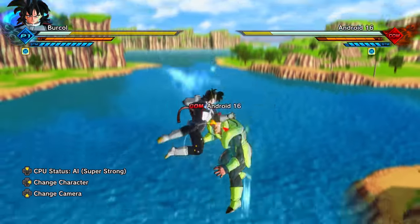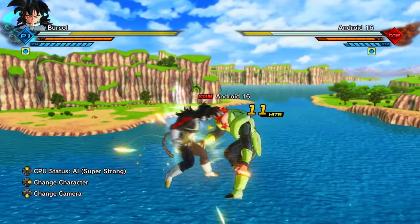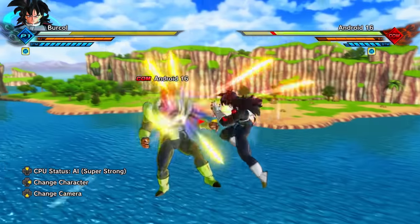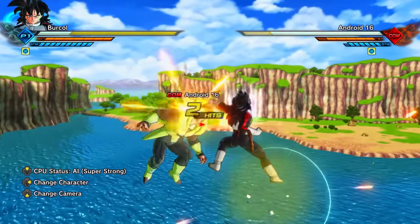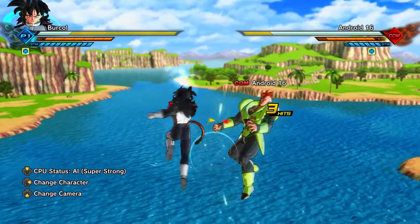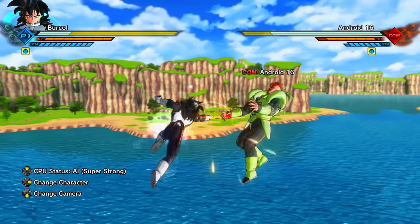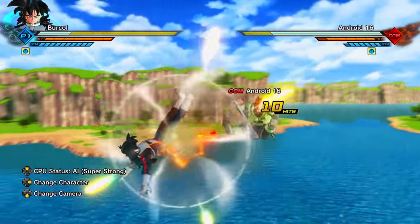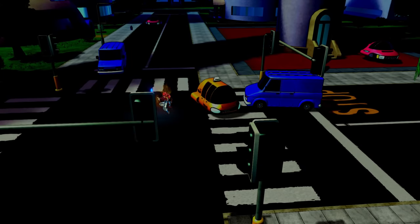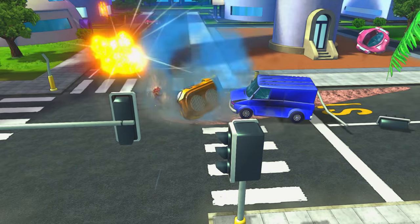Ki blast cancels are part of the Dragon Ball Xenoverse 2 PvP meta. A ki blast cancel is when you cancel the animation of what you're doing by shooting a basic ki blast and then instantly stepping out of the way. For example, if you're going for a basic combination string and your opponent vanishes, instead of vanishing, stopping, or going for a back hit — which can be perfect-blocked or countered with a skill like Reverse Mebuku Senko — you can fire just one basic ki blast and then instantly step forwards, backwards, or to the sides to get into a safe position.